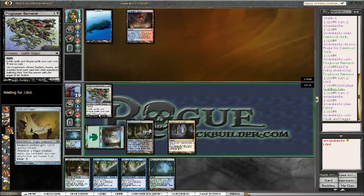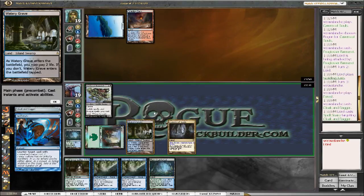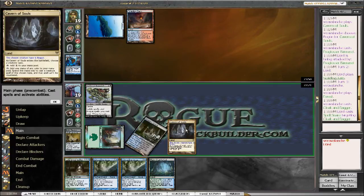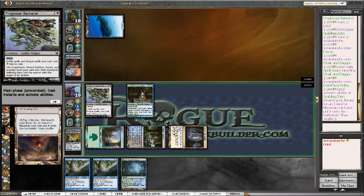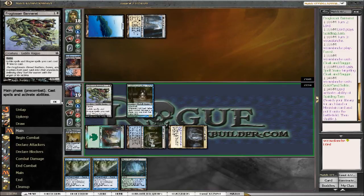If we somehow stick this to Cold Eye Selkie, that is a lot of cards we will be drawing — I'll be a very happy person. And he does Spell Snare it — that's his only opportunity to Spell Snare it. I'll go ahead and play the Selkie just in case he decides to kill the Frogtosser for some reason. And maybe this is the good play — he's got a Hallowed Fountain. All right, I have no clue what we're playing.